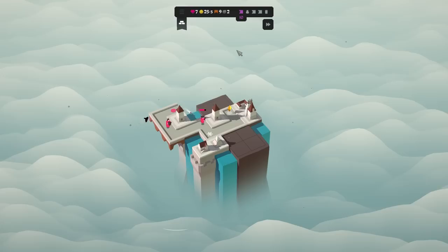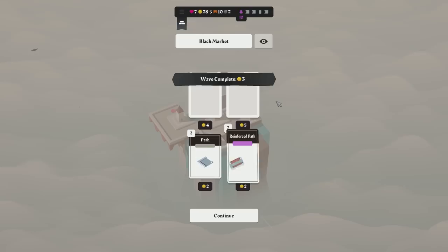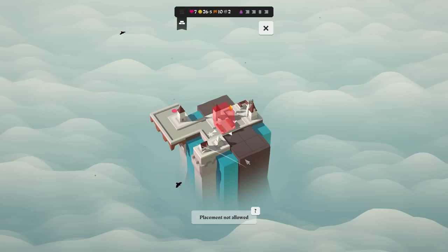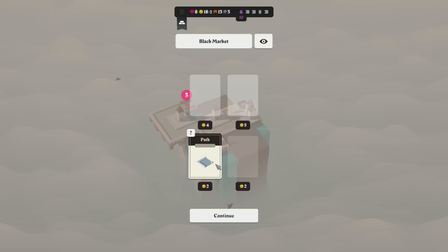We're just going to be burning bridges, because as soon as I can hit 30 we have our income bonus and then we're kind of good to go. The black market has a bundle, a reinforced path — can be placed outside the aisle. So we want the reinforced path, for sure. We want the bundle. We want the bridges.